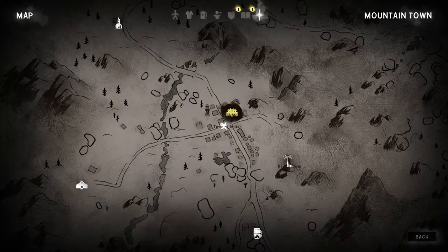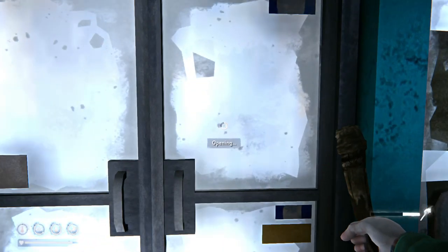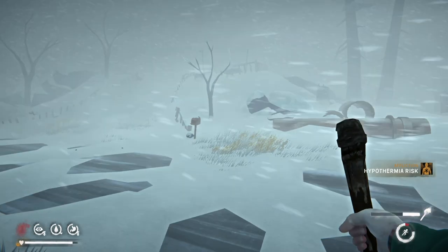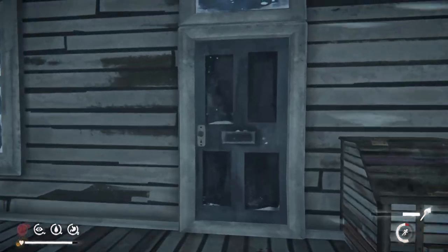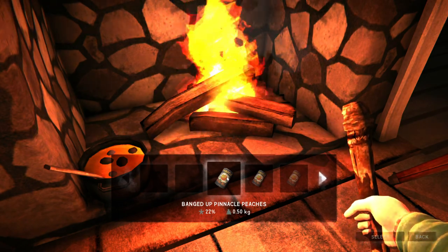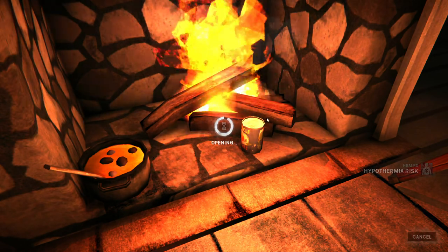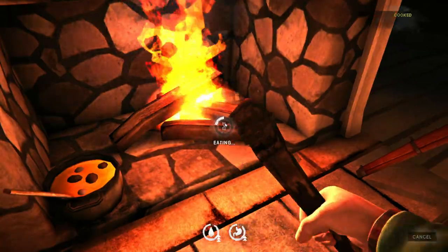We are in the wrong building — should go to this side, to Gray Mother's. Hello Gray Mother, we need to warm up. Some canned food — pineapple, peaches. We'll eat it to warm up and get the benefit from it.